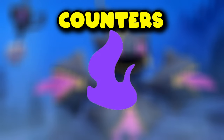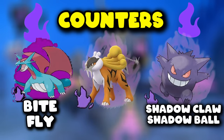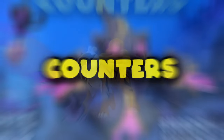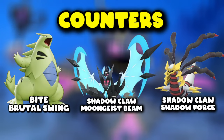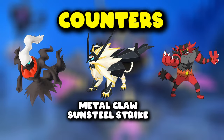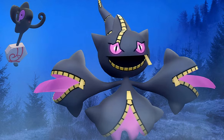The best Shadow counters are Shadow Tyranitar, Shadow Houndoom, Shadow Weavile, Shadow Salamence, Shadow Raikou, and Shadow Gengar. The best general options are Tyranitar, Dawn Wings Necrozma, Giratina Origin, Dark Rayquaza, Dusk Mane Necrozma, and Incineroar.